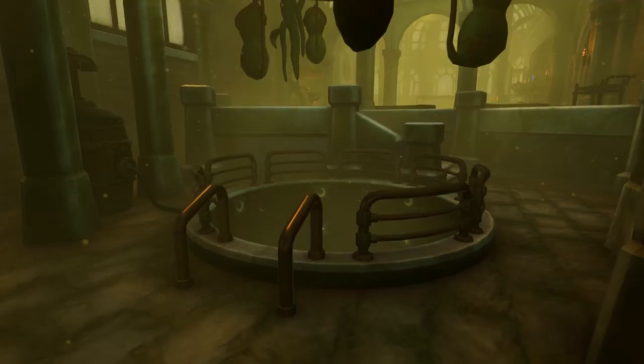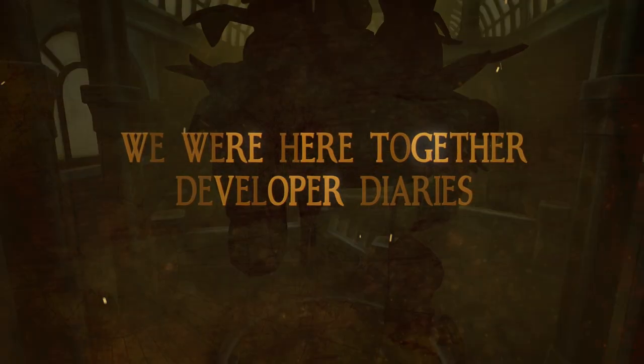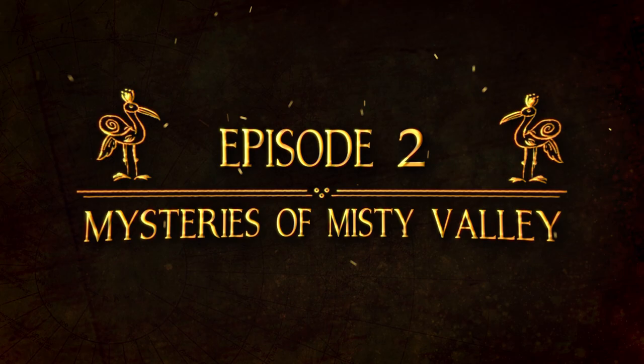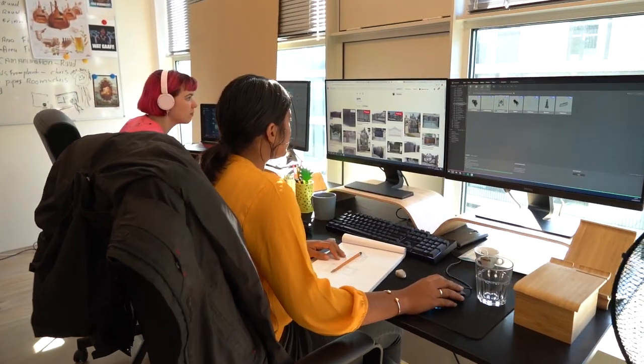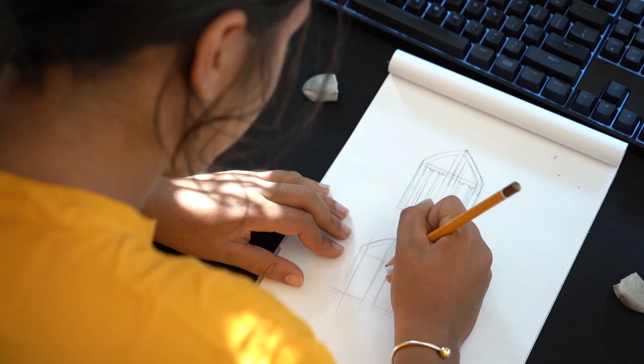A good description of the environments would be mind-blowing. The visuals of We Were Here Together are absolutely amazing. The upgrade that the game got, and the fact that you're actually walking outside and not inside Castle Rock, gives you such a different feeling than always being locked up in these dungeons.